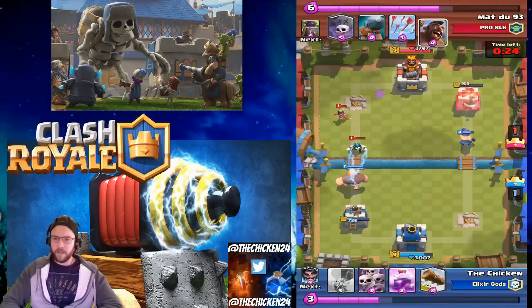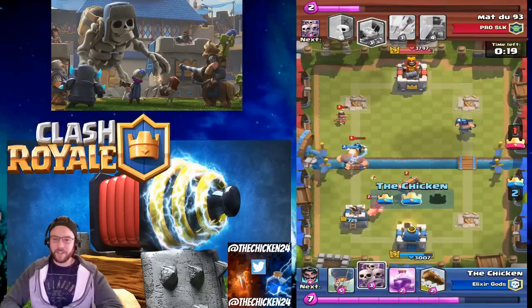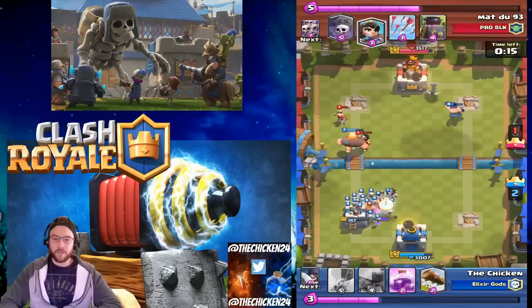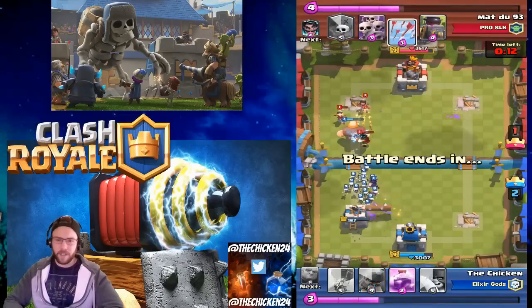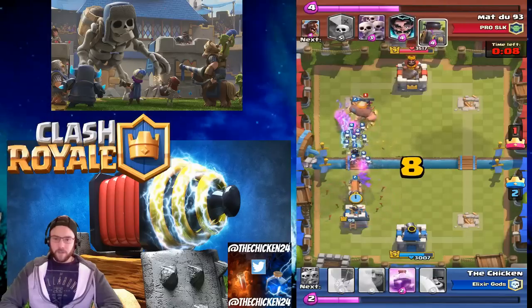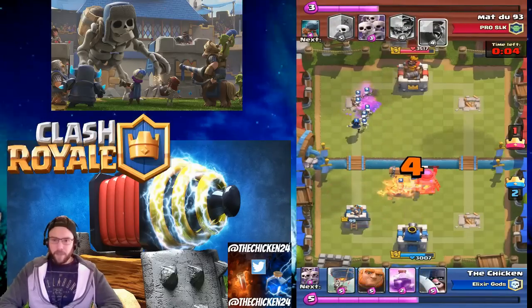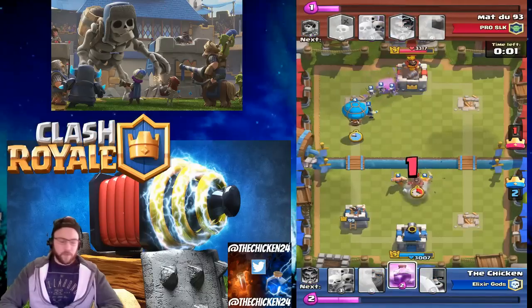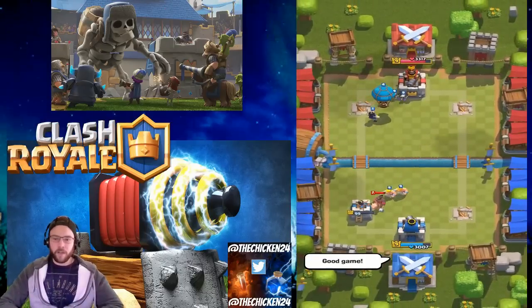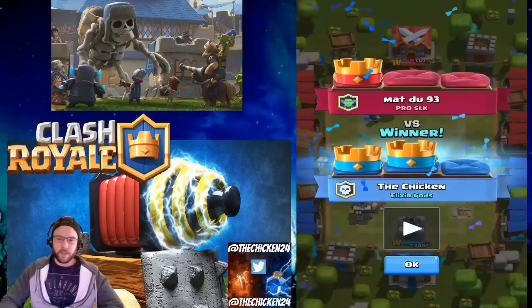You can see right here the Executioner just wrecks that tower, and we've got the Giant to distract on the left side. All I have to do is play some defense and that's pretty easy with the Electro Wizard and Skarmy. This opponent doesn't quite get the tower — he throws out the Arrows — and this ended up being the first win. Once you get five wins you're good to go and you get the Battle Ram.